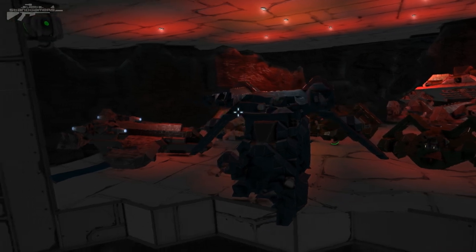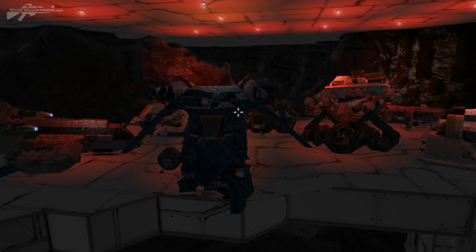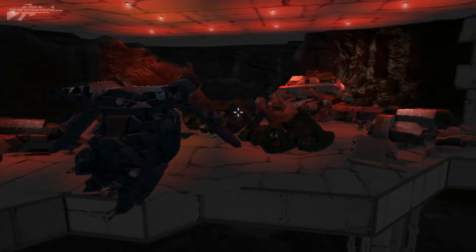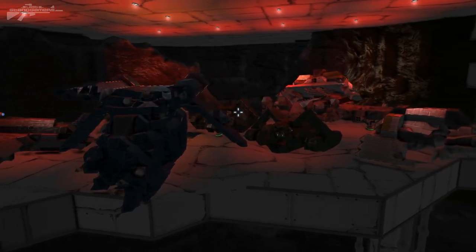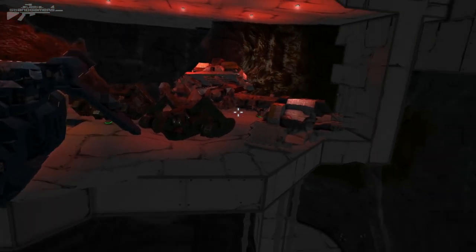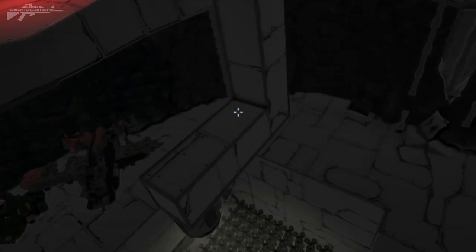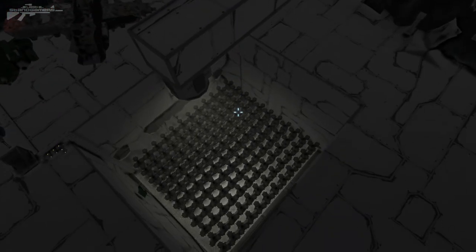Many of these ships have seen much testing, much action. We've got fighters, ground attack, and all sorts of things in here. There's only one way of actually getting rid of a ship: first you scrap the components, you take off the weapons, the ammunition, everything of use, and then you send it into the pit of death.